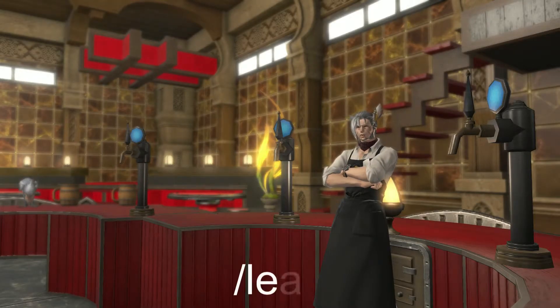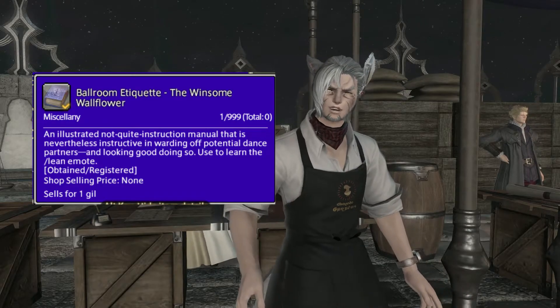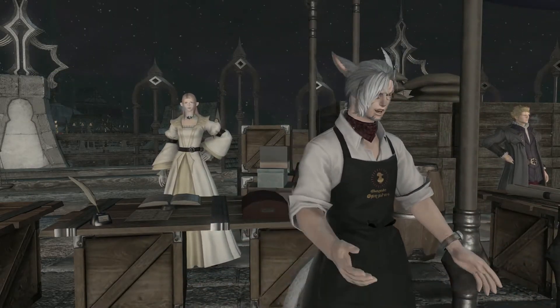An underrated emote in my opinion. Lean is great for kicking back while your patrons try to punch and/or f*** each other. You can get this from the Firmament in Ishgard and it costs 1800 Skybuilder scripts. Or, you know, market board.